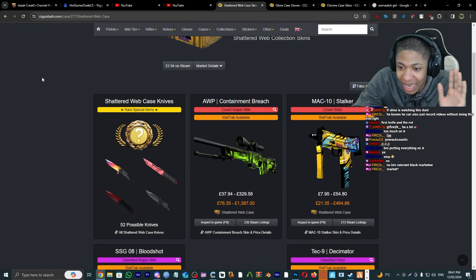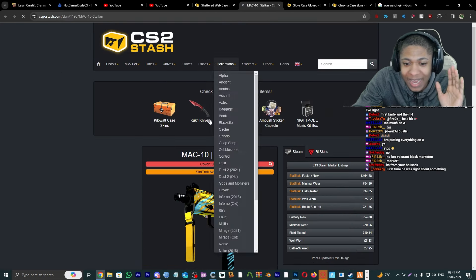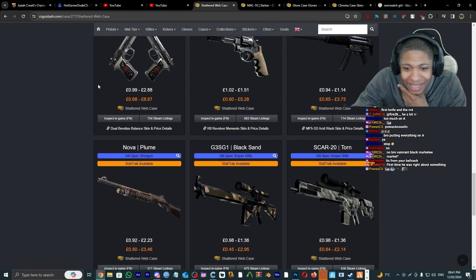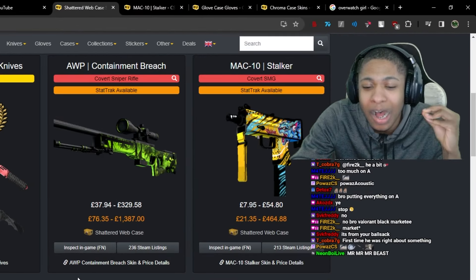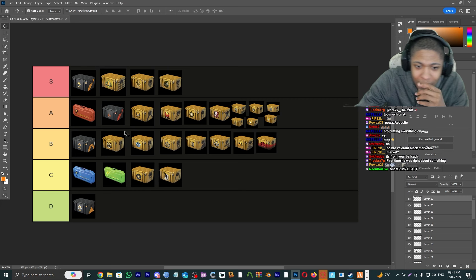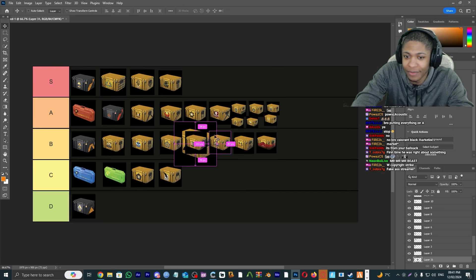Shattered Web Case — we've got the Orb, Container Breach, the Mac-10 Stalker AKA the Mr. Beast Mac-10, the MP9 Decimator. Other than that the skins are pretty mid, but I'm gonna give this an A tier.